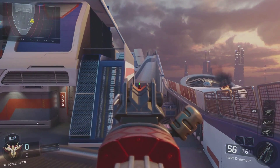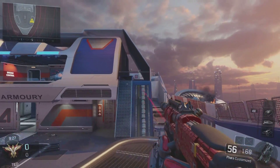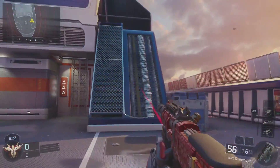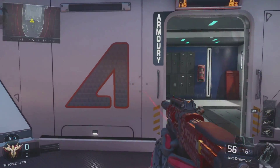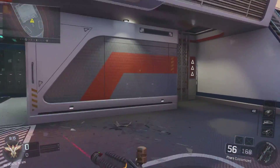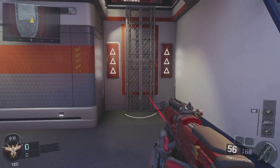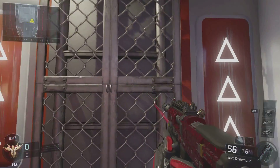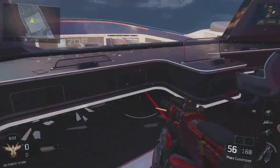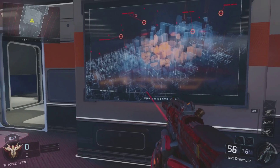First things first, just like the old Hijacked, back here is a great place to call in your scorestreaks or to control your scorestreaks. You weren't able to get up here on these things because they were boats on the old Hijacked, but I like it because it offers a certain long range vantage point. It would be really cool if we could kind of slide through up there, or crawl or whatever.